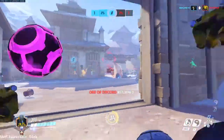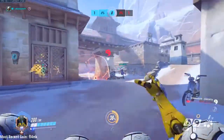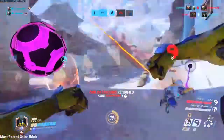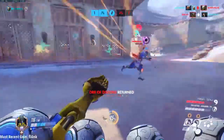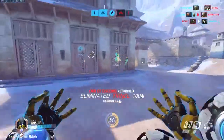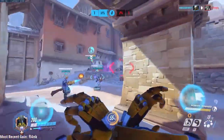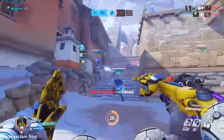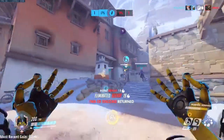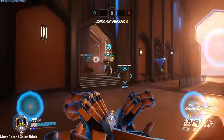For example, if I know my Reinhardt is going up against another Reinhardt, I will Harmony my Reinhardt and give my Discord on the enemy Reinhardt so my Reinhardt has an advantage. Another example is if my Winston or Genji dives an enemy backline, I will place my Harmony Orb on my teammate diving and place the Discord on the enemy that is being dove. This will ensure a quick elimination and my teammate is usually back to full health by the time they return to the team.